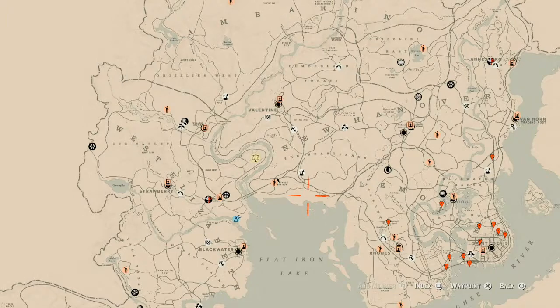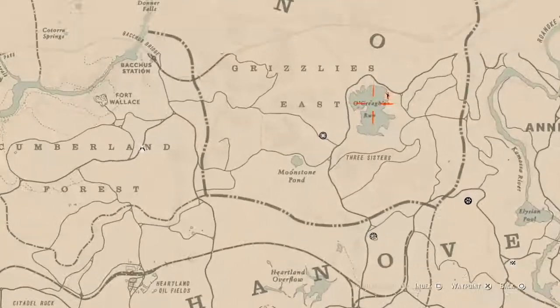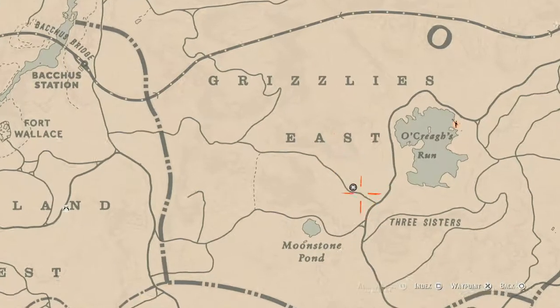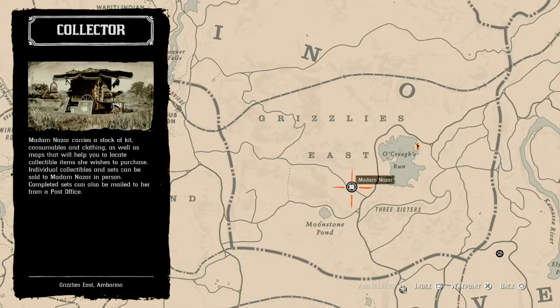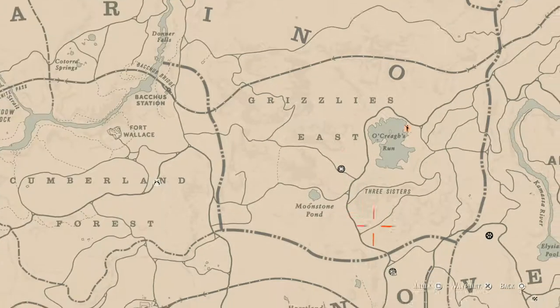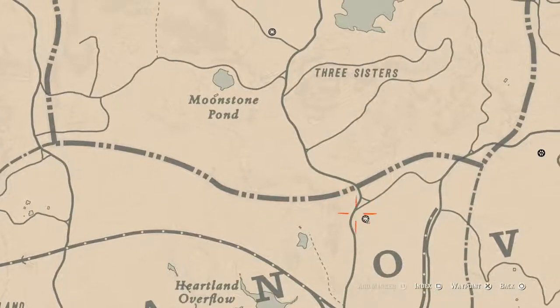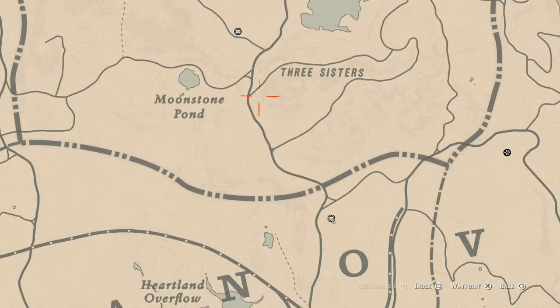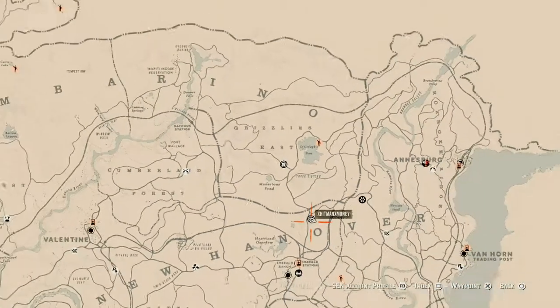First things first, let's get to Madame Nazar's location. Looking at the map, she's right up above my moonshine shack, near Oak Creek's Run, Moonstone Pond, Three Sisters, right under the word Grizzly East. She will be here until 2 a.m. Eastern Standard Time, New York time zone. The quickest way to get to her is to fast travel to Emerald Station and run up from there, or from your moonshine shack.